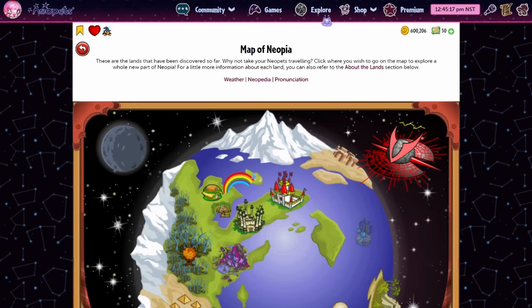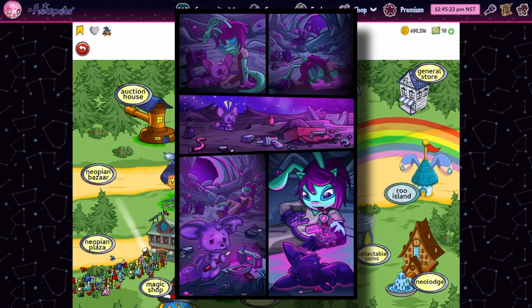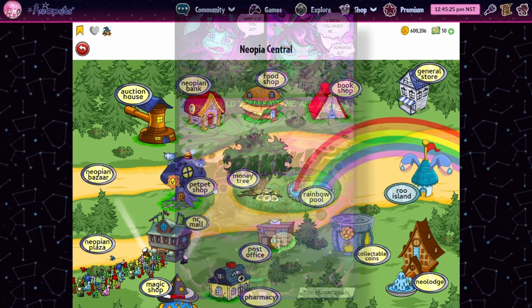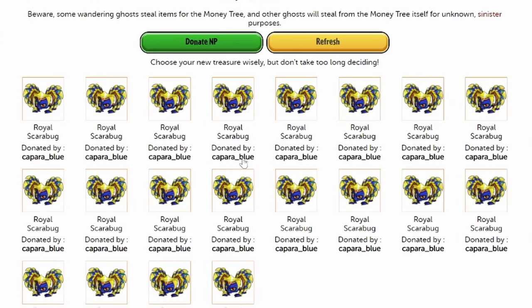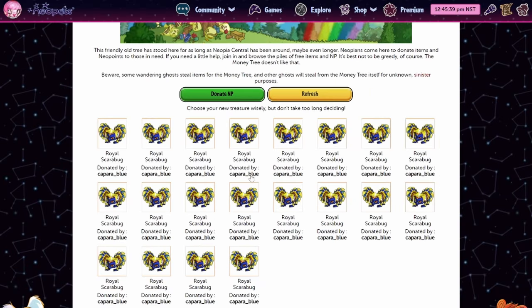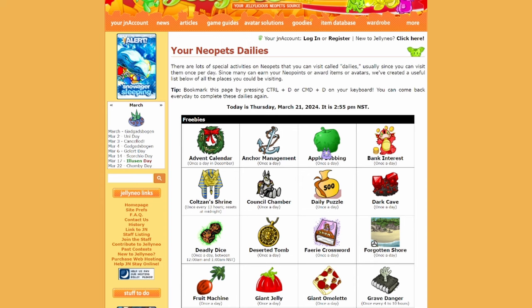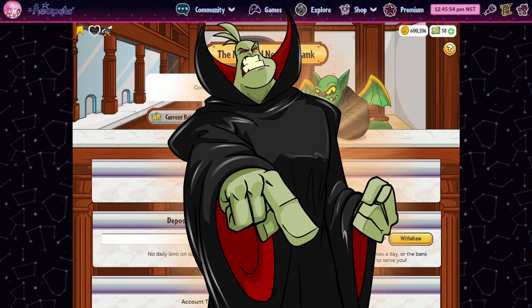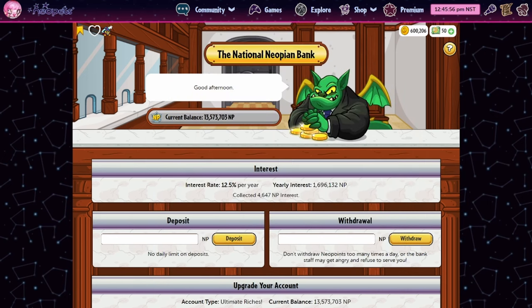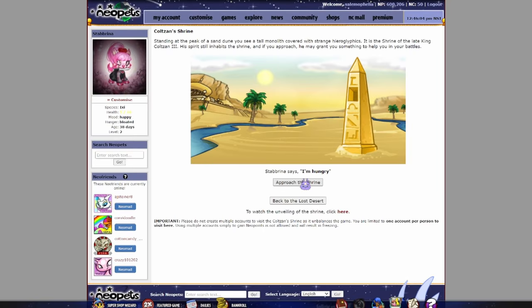If you haven't seen the precursors during the Advent Calendar, there were some lovely comics — beautifully drawn, galaxy themed, with a background. Everyone cheered. What the heck is going on at the Money Tree? I'm kind of thinking we're gonna have a Dr. Sloth resurgence because it's space themed, but I don't know — they could totally do something with Mira too.